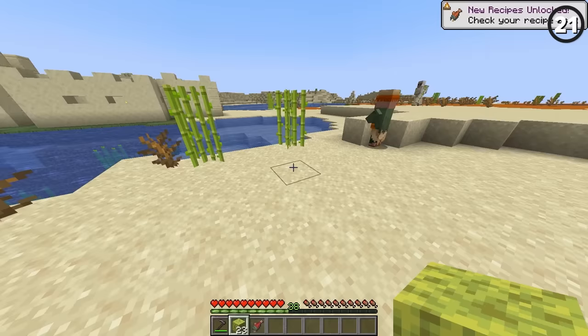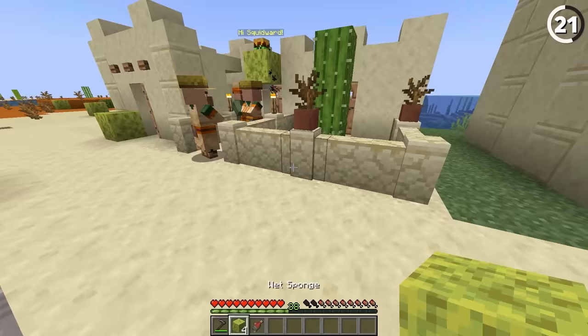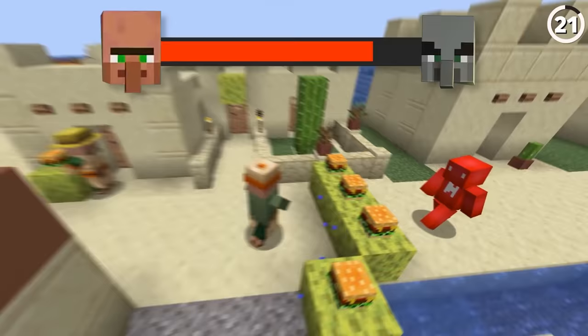Did you know villagers are scared of sponges? Because apparently, now they are. With this user's data pack, we're able to make it so that dry and wet sponges can scare our villagers — which could be useful to keep certain areas off limits, otherwise they might wander in and find something a lot scarier on the other side.